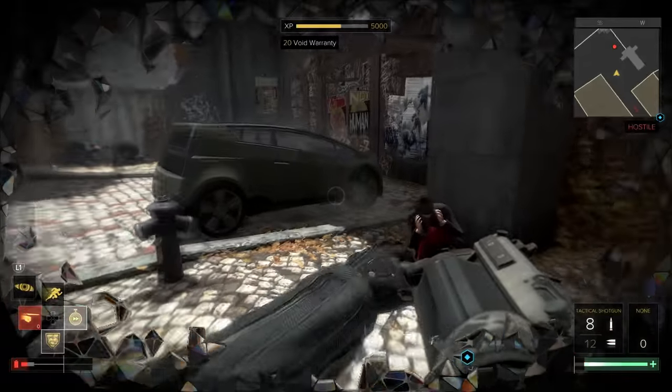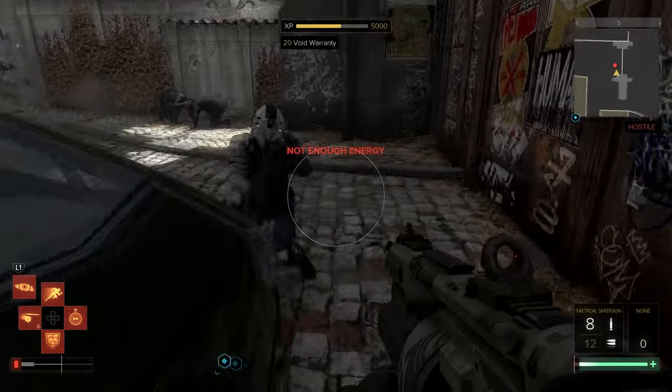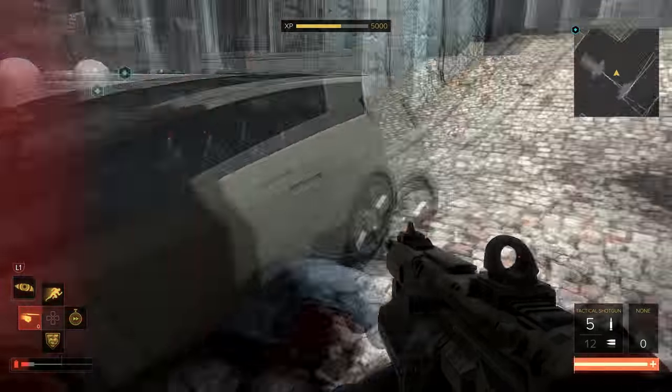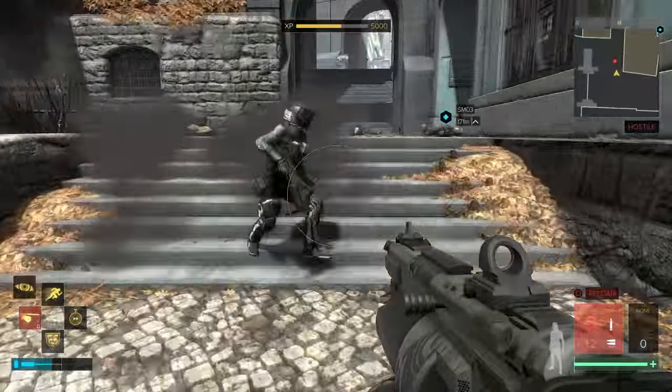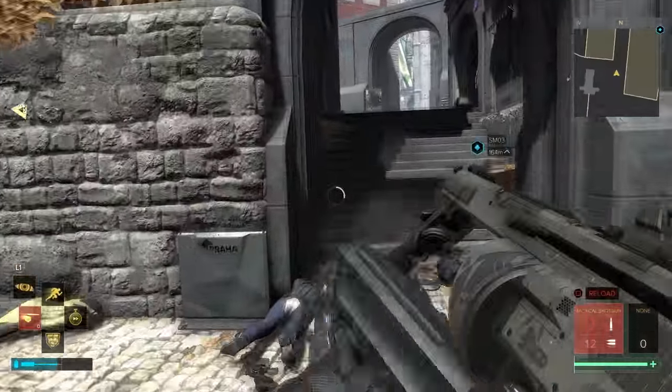With our last Deus Ex guide for the best stealth build, we went through augmentations before we went through gear, but this time it's different. Let's talk gear, especially so you know what kind of weapons we're using before I go through each augment choice. So what weapons are we using?